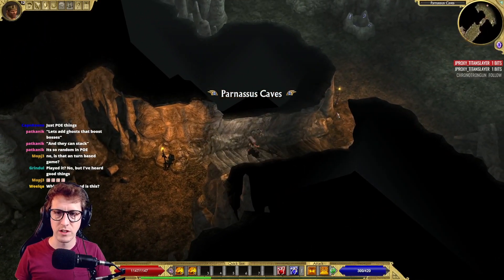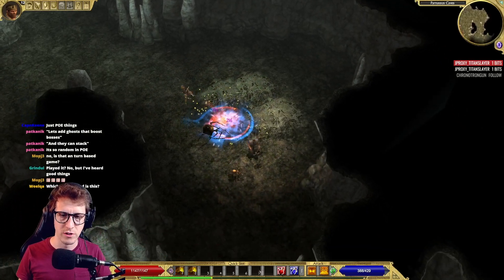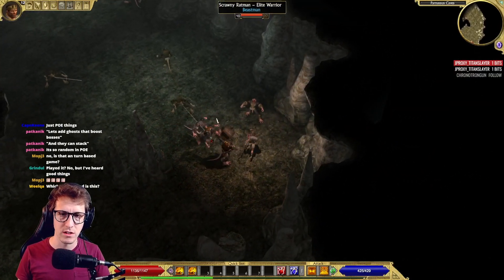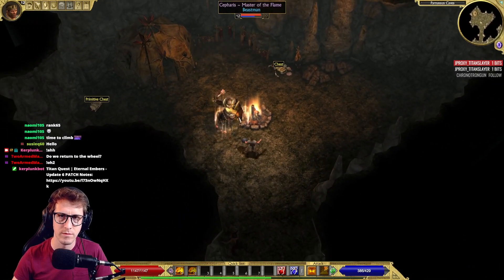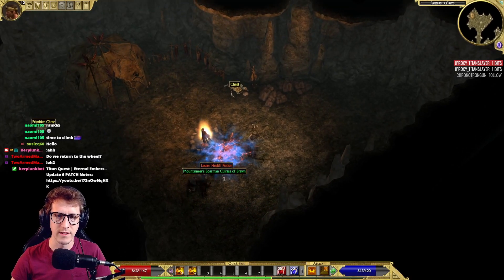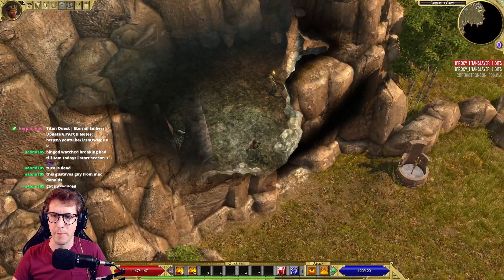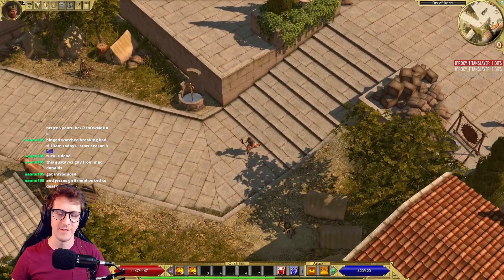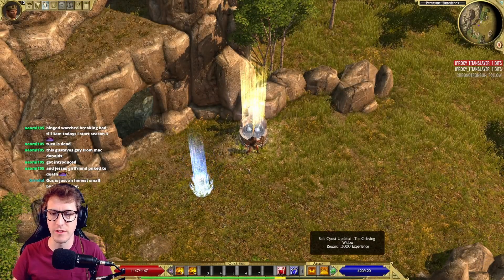Here we are in the Parnassus Caves — bats, rats, and spiders. One side quest to do in here — you turn it back in at Delphi. Lots of XP to get — we want to be level 14 by Athens, which is pretty easy. Here's the side quest monster, Master of the Flame — just a beast man, go ahead and kill him. Nice, picked up Mountaineer's. Here we are outside the Parnassus Caves — get this fountain and port back to Delphi to turn in that quest. We are deep into cat land. Up here is a dangerous hero monster called Lycia Spellbreaker — she removes buffs with Spellbreaker and puts your spells on cooldown. Lycia is dead!